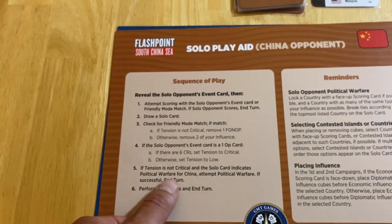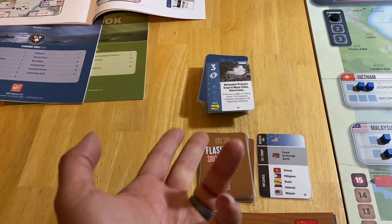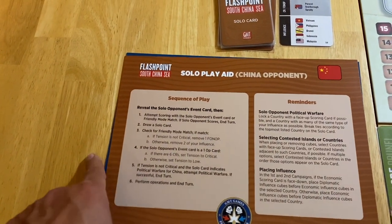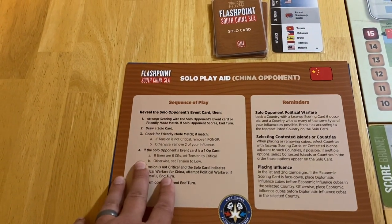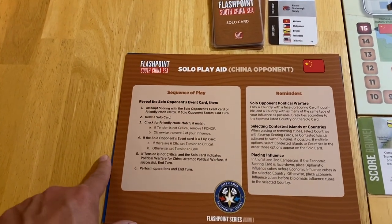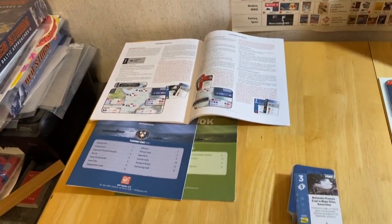If there was a Chinese political warfare flag, we would flop a card to see if it was a successful execution of political warfare — they're going to use all their ops for it. Then we follow the instructions from the rulebook to resolve that. If there's one failing to the game, it is that the play aids for the solitaire side are not as complete as we would like. You will probably reference the rulebook more regularly when playing solitaire just to make sure you get the opposition plays correct. This gives you a summary, but it's not a complete breakdown.